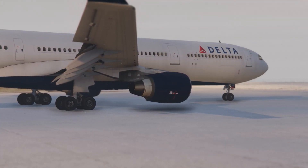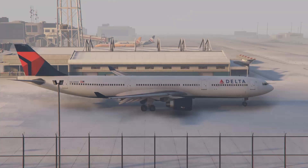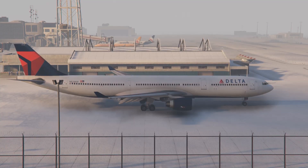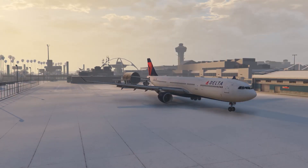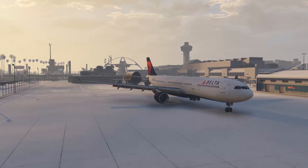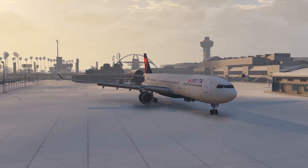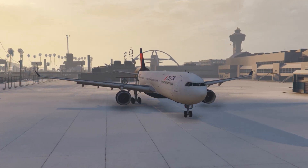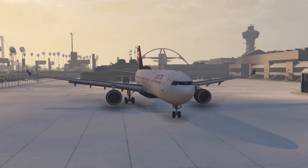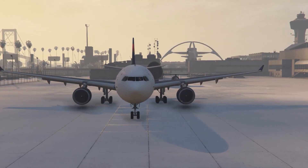I actually flew on an Airbus when we were coming back, and I'll tell you about my Delta snafu when we fly today in this episode. I actually flew back on an A320 on the way back to Harrisburg. It was actually a pretty nice aircraft, at least as a passenger for ride quality and all that. I'm excited to do another aircraft showcase, and we will fly this baby in this light snow that we've got going on right now.